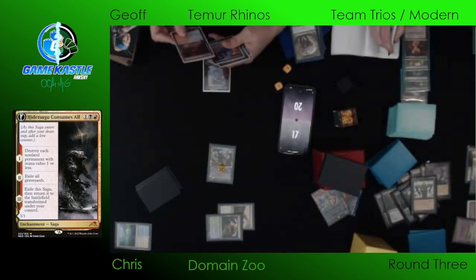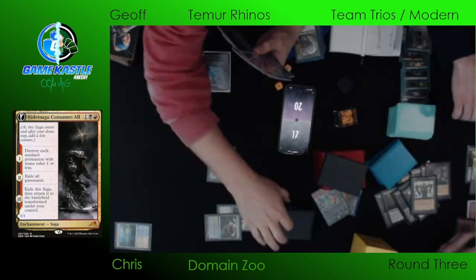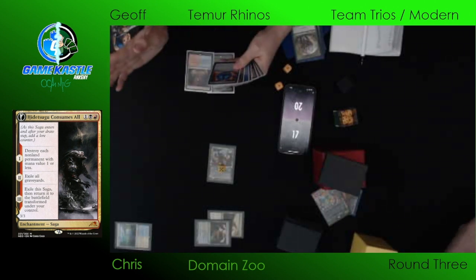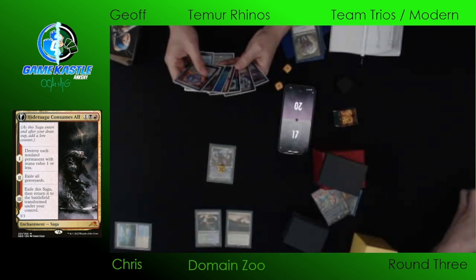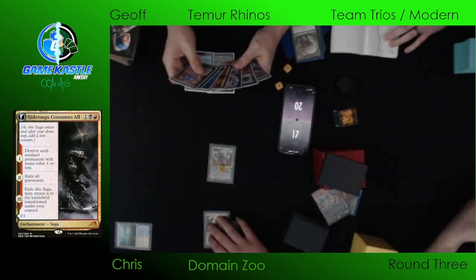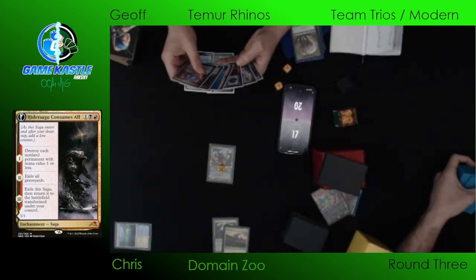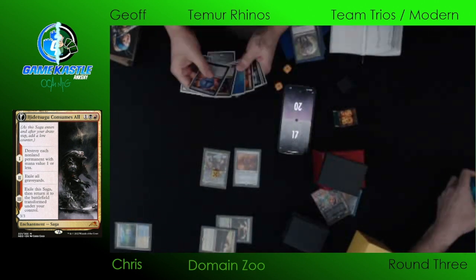Both players kept seven. Chris starting with a tapped Savai Triome — he's got a Territorial Kavu. Jeff has a Ketria Triome in play — what an opener. I see a Brazen Borrower, a Force of Negation, and a Fire and Ice. That's a lot of gas. Temur Rhinos is really the tantamount tempo deck of the format — you just get to play one, two, sometimes three spells a turn and deal with your opponent's things one at a time, with every card basically replacing itself through Cascade.